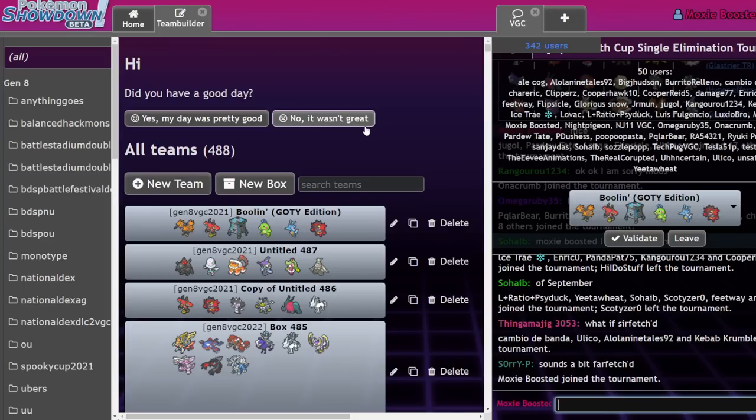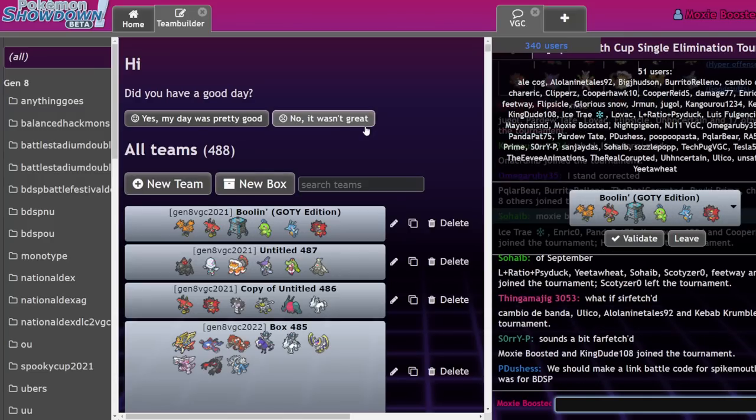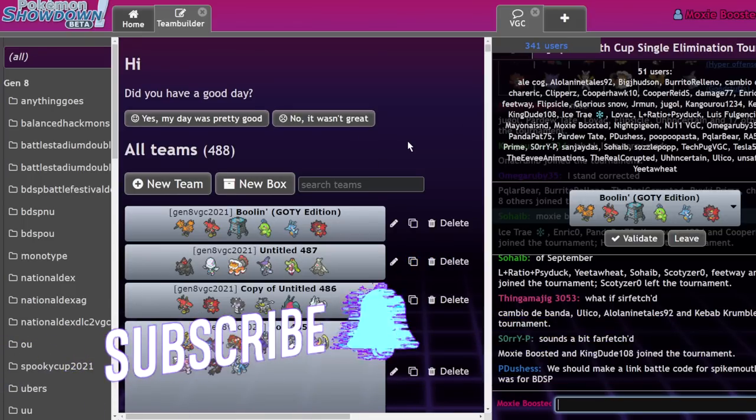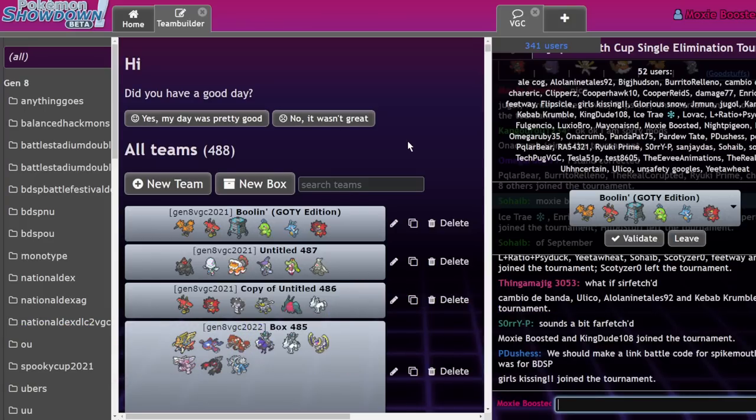If you're unaware — I feel like I have to make this clear every time I talk about this — Spike Myth Cup is just Series 7/9 with no Dynamax. No restricteds, no Dynamax. That's the only real rules going on here, and it's a format that a lot of people will be practicing going into Gen 9.